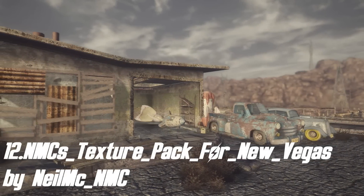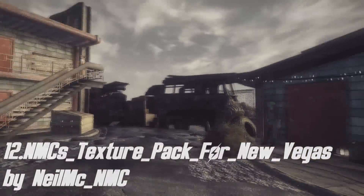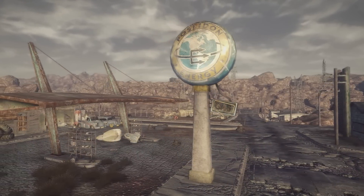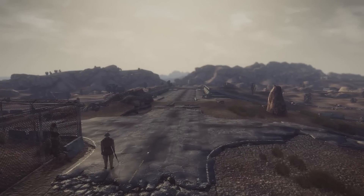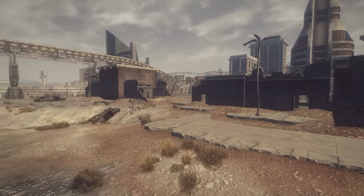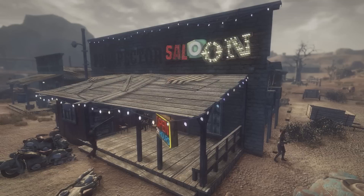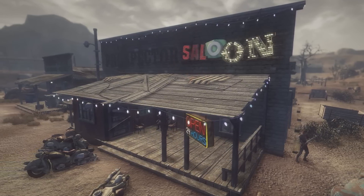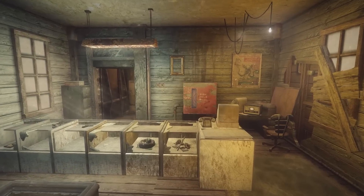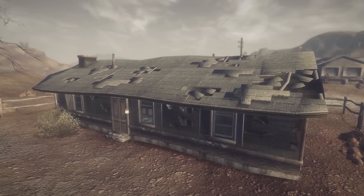Next up we have NMC's Texture Pack for New Vegas by Neil MC, another must-have mod for almost everyone. It retextures the whole wasteland — changing roads, landscapes, trees, vehicles, buildings, interiors, and medium to large size objects like toolboxes, Nuka-Cola vending machines, chairs and cupboards. There are 3 versions of the pack, so even if your computer isn't great you can use the small version. All of the new textures are HD with a lot of new details, and if you want to improve your game graphically this should be one of the first mods you download.